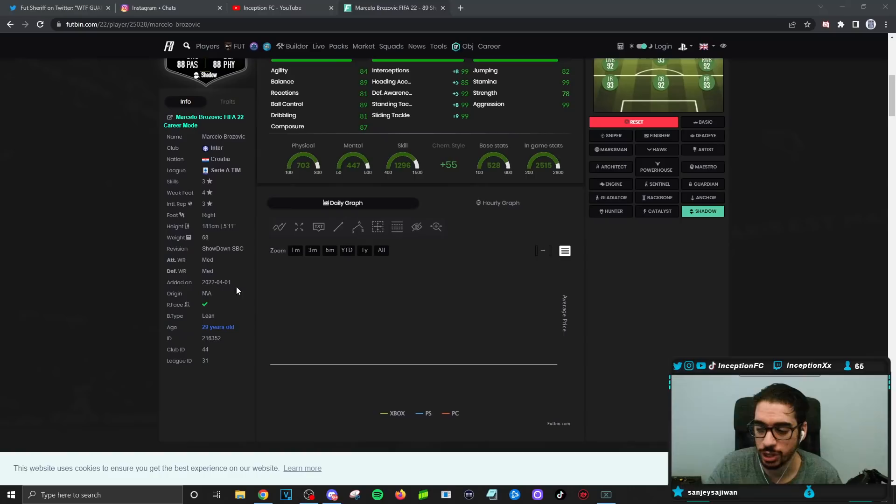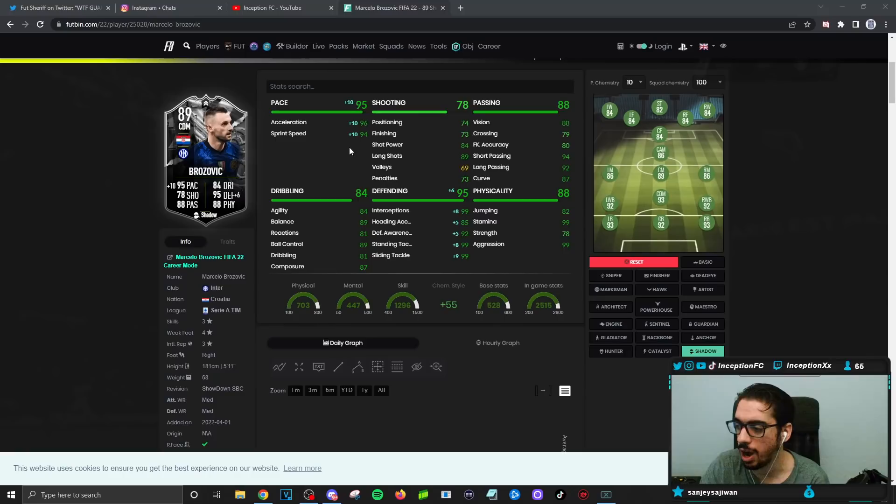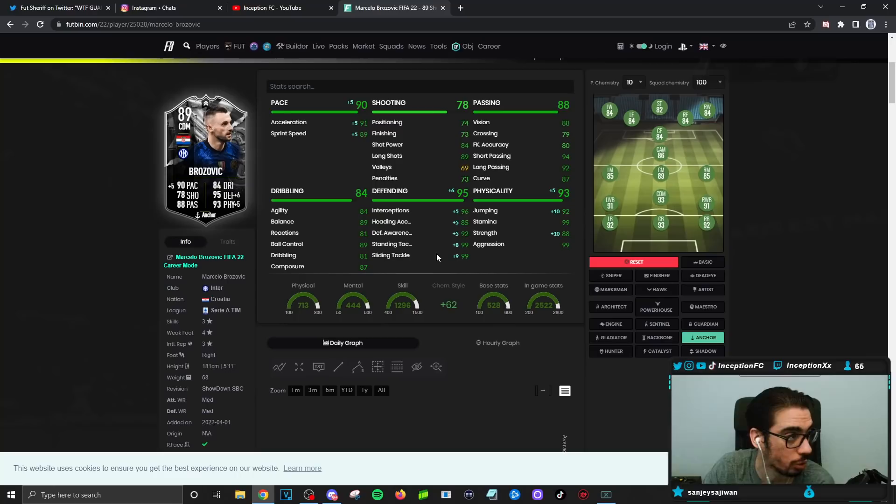With the Brozovic card we're looking at someone who is 5'11" with a lean body type, which could be a beneficial thing regardless of the medium-medium work rate. Looking at his in-game stats, if he gets any sort of upgrade in the future and they boost his pace, you might be able to give him an anchor chemistry style and you'd be looking at a very good all-round card — except for the work rates. Medium-medium usually strays away from the meta unless it's like an Nkunku card or Gini's.